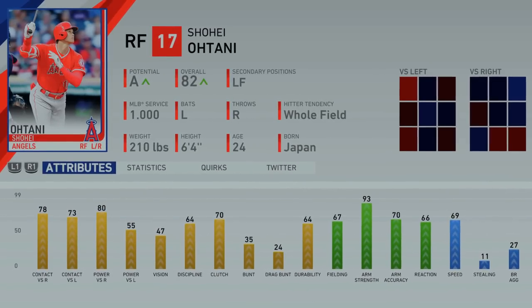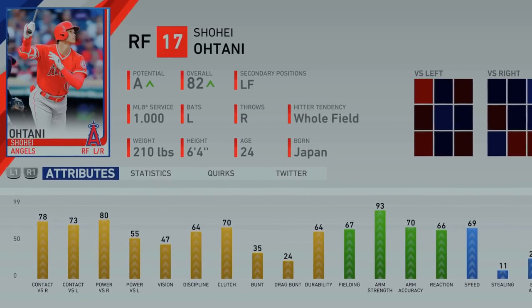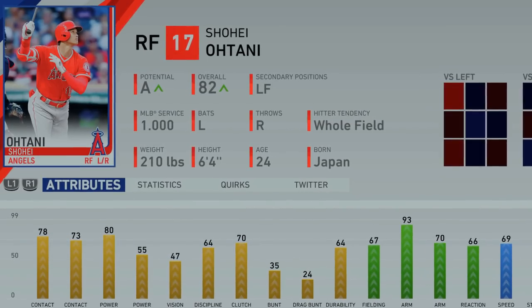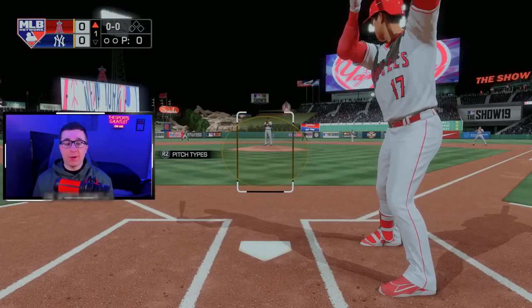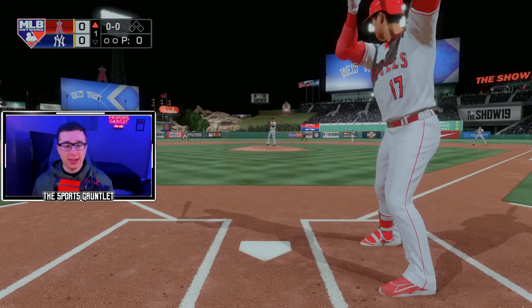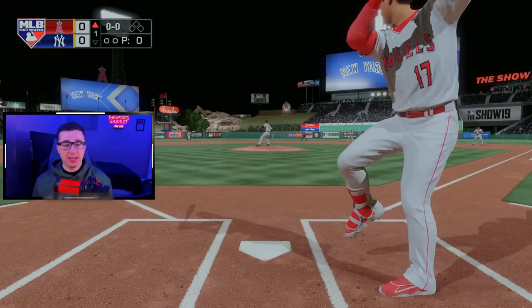That brings us to MLB The Show 19, where Shohei Otani is an 82 overall at 24 years of age — A potential, but down from the 86 last year. I hit the home run very quickly with Otani in 18. Can we do it again in 19? Would love to get a great no-doubt animation and get a good PCI in MLB The Show 20.